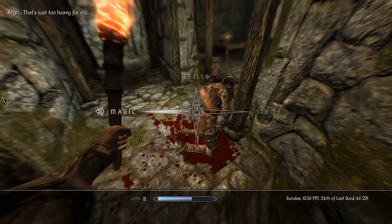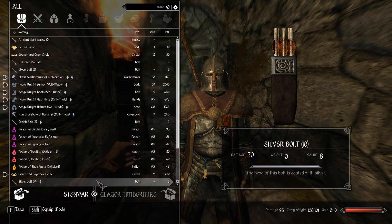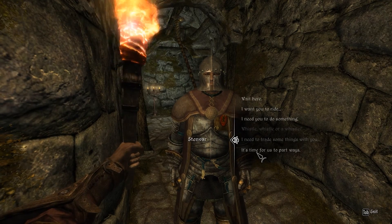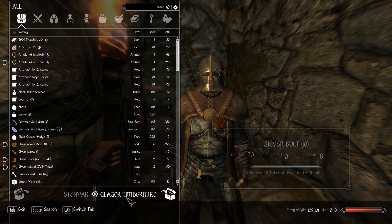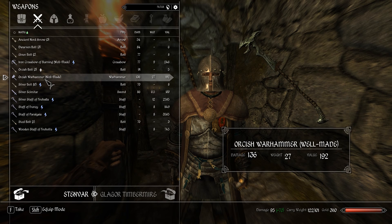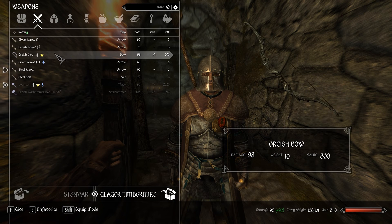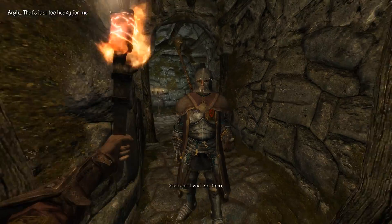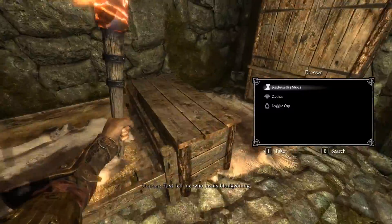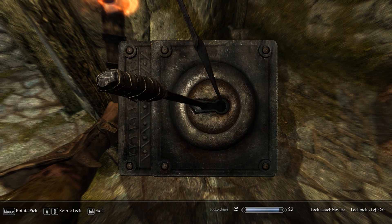Orcish Warhammer. Let's take that and hand it to Nautic here. Let's trade. Feel free to hand me all the gold. So you have an Elven Warhammer, it says 138 damage. Take this Orcish one that does 130... wait, what? I could've sworn... 138 damage. Elven does more than Orcish? I could've sworn Orcish was better. Maybe I'm misremembering. Bound Sword - I can sell that. I think I'm just misremembering. That's a bit odd.